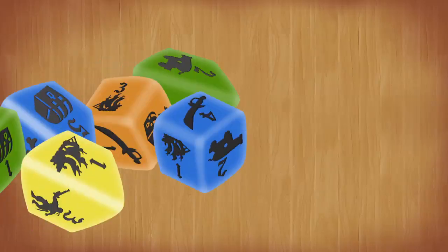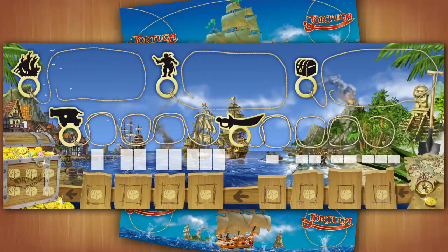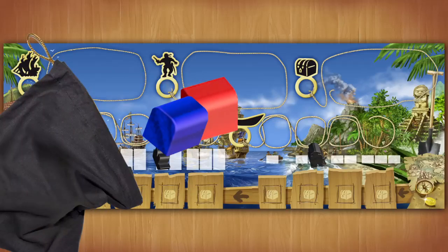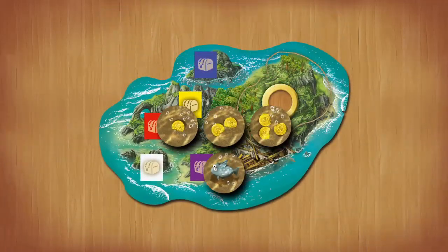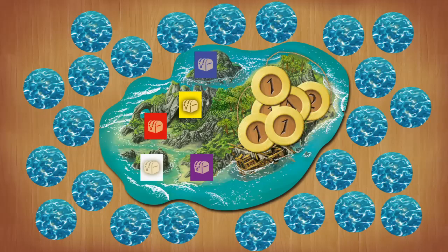Every player has 5 dice in their color, a screen, and a board on which to plot their turn. A ship marker and crew marker are placed on the player boards. Each player then randomly draws two treasure chests and places them on their board. Treasure tokens which players may draw from are placed face down around the island board. A pile of bonus tokens are placed on the island.